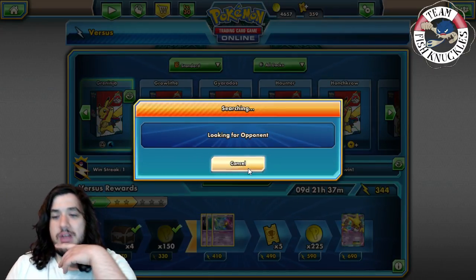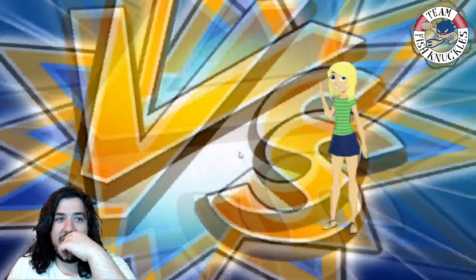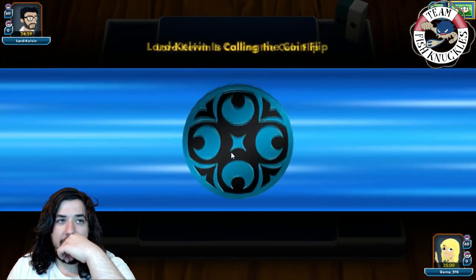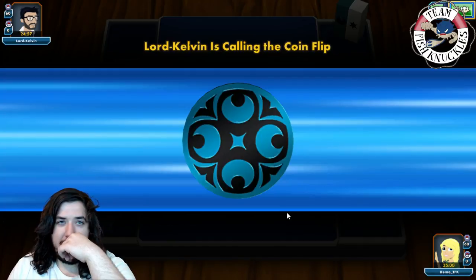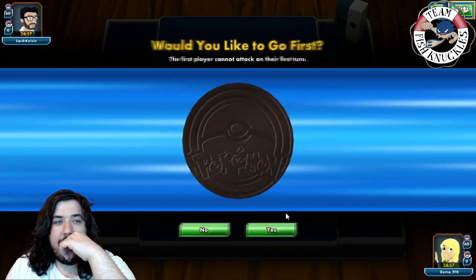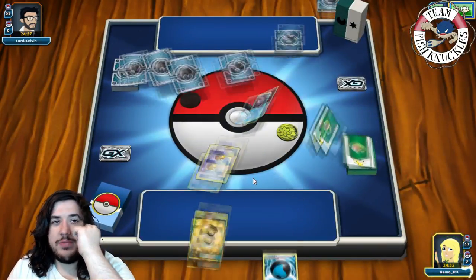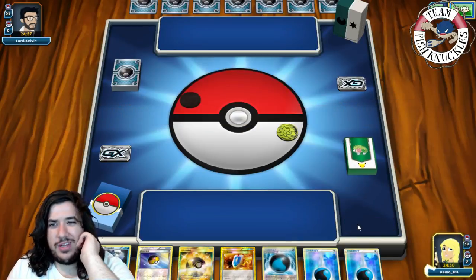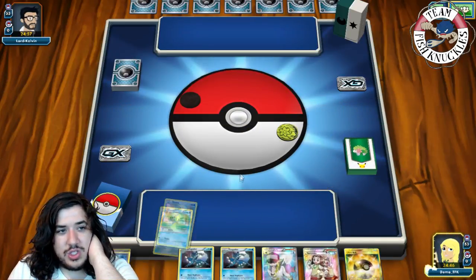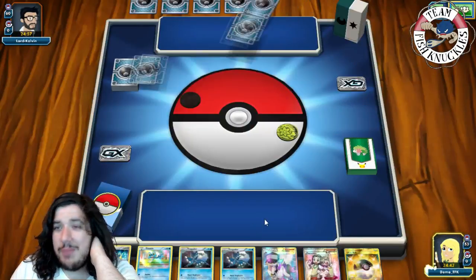In game three we're playing against Lord Kelvin with a Dark and Psychic deck. What comes to mind is Zoroark, and I think that's a fantastic matchup for us. We get a Froakie to start — yeah, it's a Zoroark deck. It might seem bad because we put down multiple Pokémon, but we can pick off multiple of his Pokémon with Giant Water Shuriken.